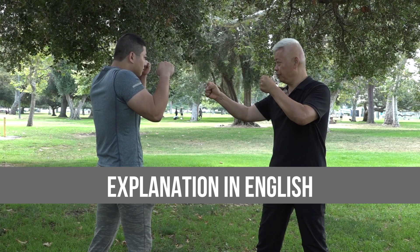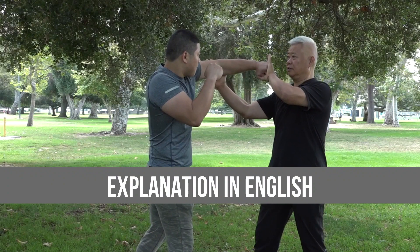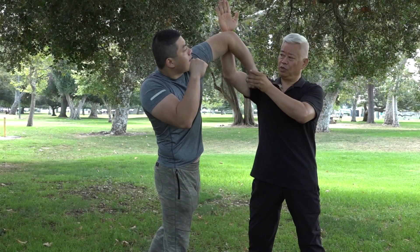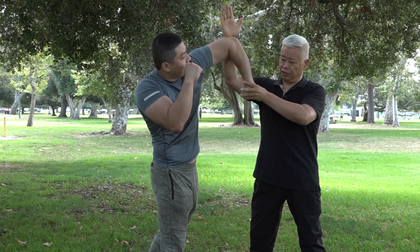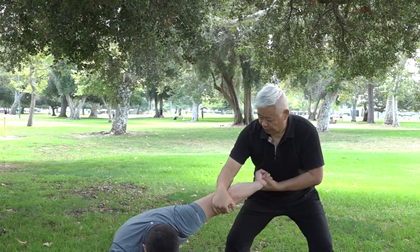In this scenario, your attacker punches with their left fist. To catch their punch, block by swatting it to the left with both hands — your right hand at their elbow and your left hand at their wrist. Grip their wrist with your left hand and roll your right hand forward and downward, bending their arm.